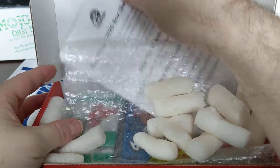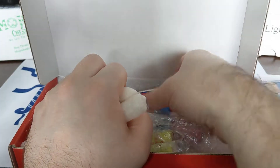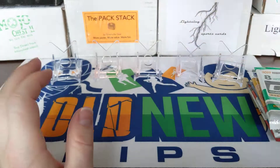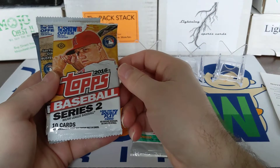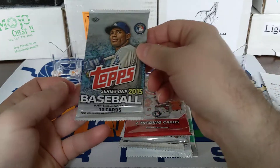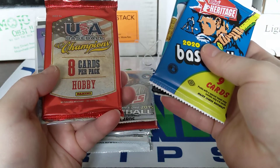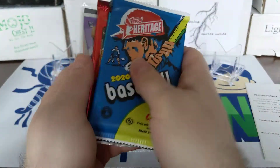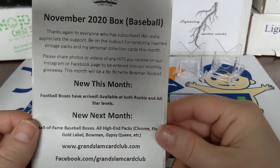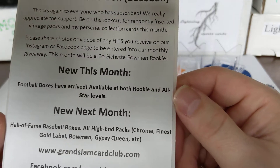So we got some peanuts, there's our November box. Looks like eight to ten packs. We got 2019 Donruss, 2016 Topps Series 2, 2015 Series 2, 2019 Series 1 — a lot of Topps stuff — 2016 Update, 2020 Opening Day, 2015 Series 1, 2015 Heritage, 2015 Donruss, USA Baseball from 2013. And then we'll have some cards — you can see the Ronaldo Lopez right there on top, 6 out of 250. Here's some literature: new this month football boxes, next month will be Hall of Fame. Looks like they're expanding their lineup. Check it out if you're interested.